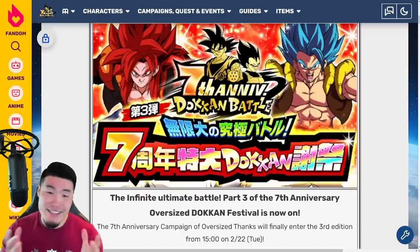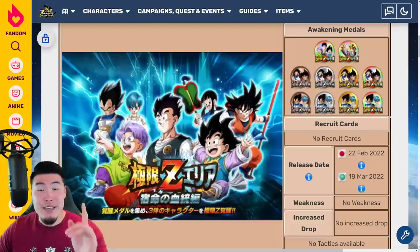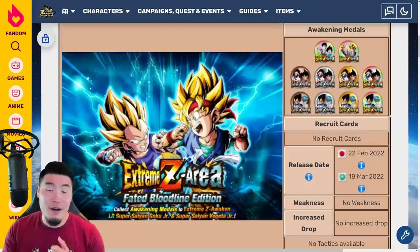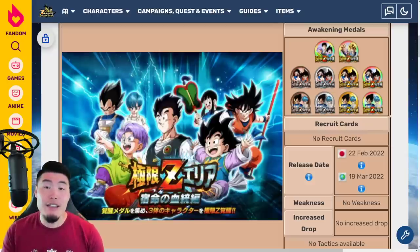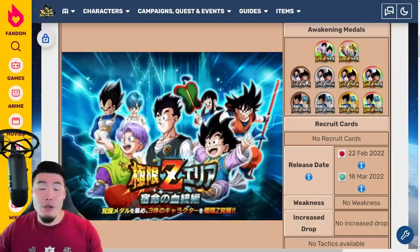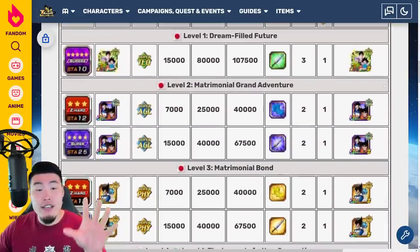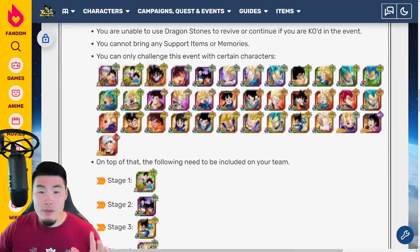With all that said, let's jump right into it, starting with the first thing, which is going to be the Extreme Z Area for the 7th Anniversary Free to Play units — namely the LR Gohan, Goten, and Trunks, the Goku and Chi-Chi, as well as the Vegeta and Bulma. Technically, this event already exists on Global because we did get the LR Goku and Vegeta Juniors early, so it's basically just going to be 3 new stages added on to this event. Here's a quick look at the pool of units we're able to bring on our teams.